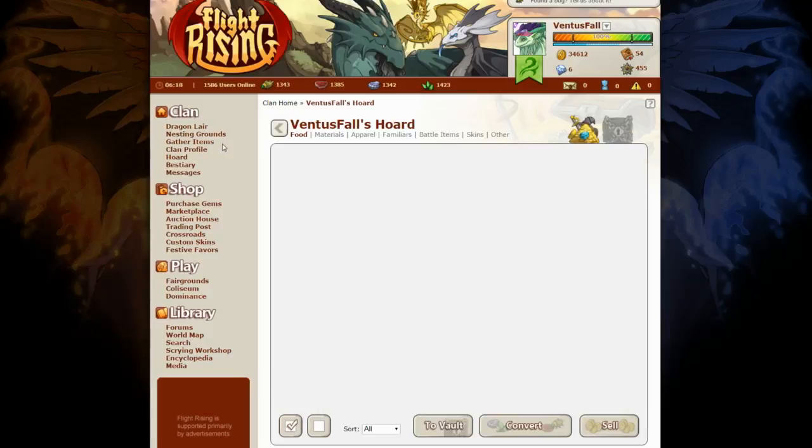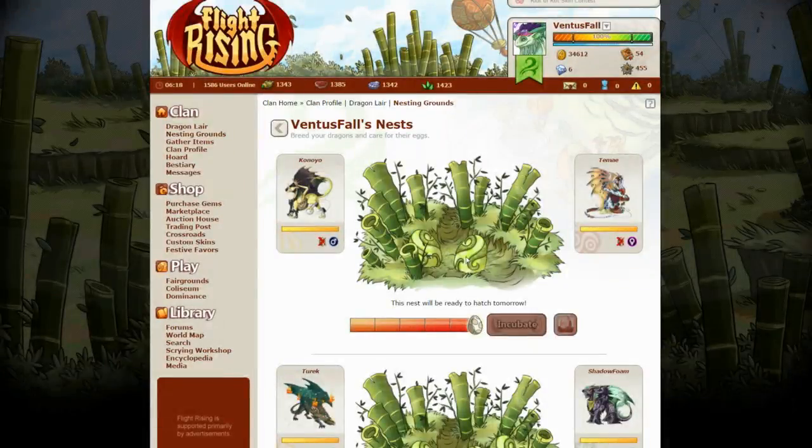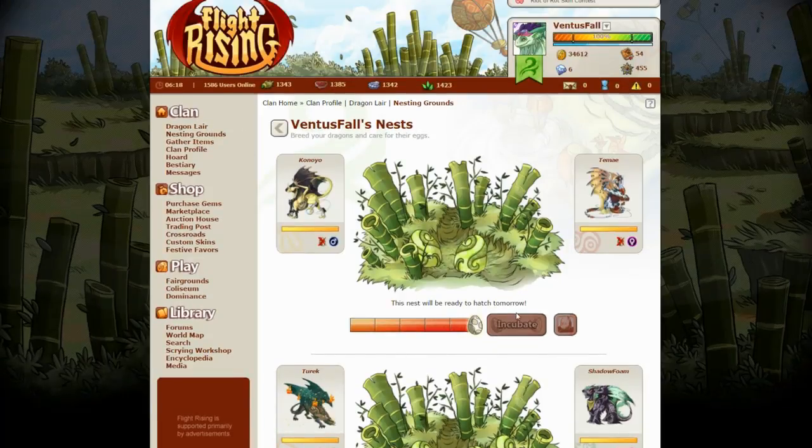After you've fed your dragons and gathered items, always check if you have nests and if you've already incubated them. Because otherwise your nest will become unhealthy. You don't want unhealthy eggs, do you? And once they have been fully incubated, tomorrow I can hatch my egg nest.